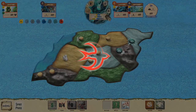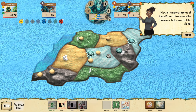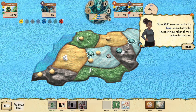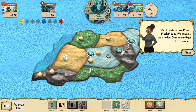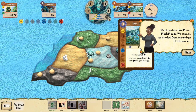Now it's time to use powers — they're the main way you affect the island. Fast powers are marked in red and act before the invaders get a chance, so you go first. Slow powers are blue and resolve after the invaders take all their actions. Flash Floods is listed as a fast power.